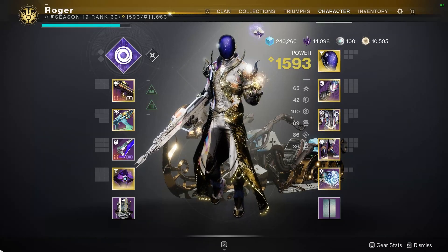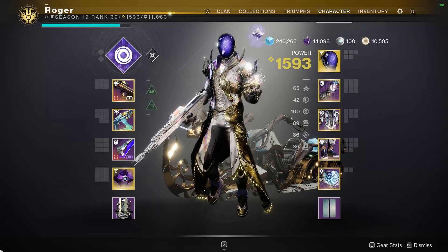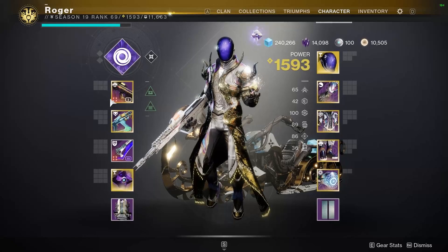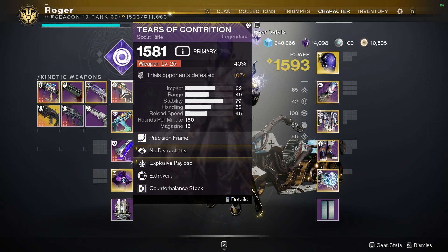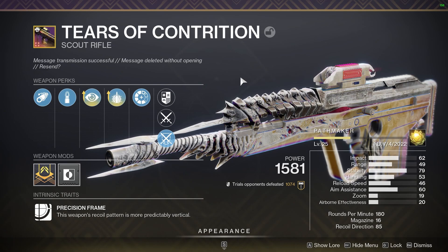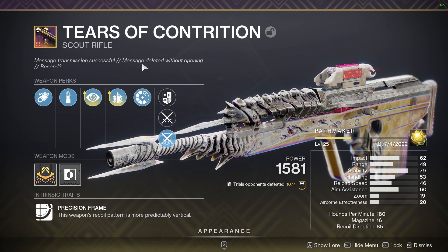When I was doing my Blink Hunter, I did a Sniper build — showing you some Blink Sniper techniques and how to really use your Blink and Snipers on Eternity. This is not going to be too different because I'm using a Scout Rifle here. Scout Rifles are really good on Eternity, and the Tiers of Contrition is no slouch. It's a 180 RPM Legendary Scout Rifle you can craft for a beautiful god roll.